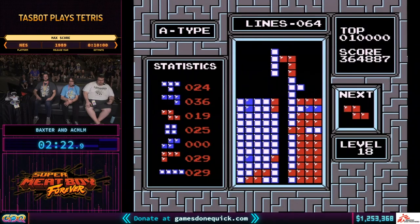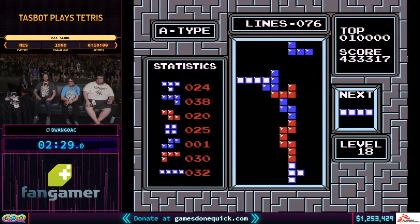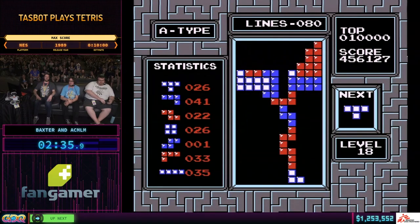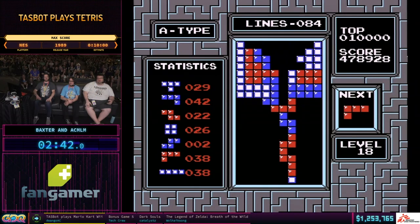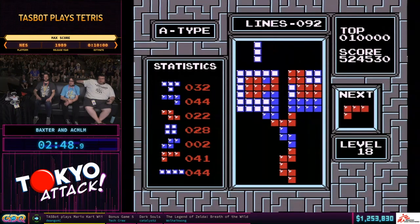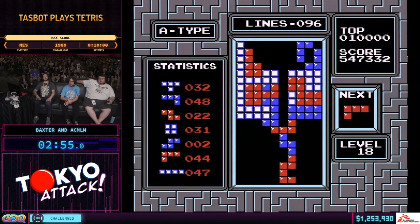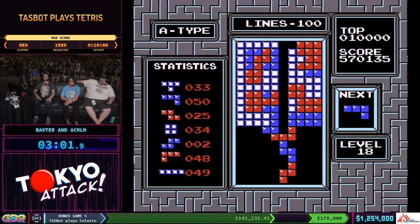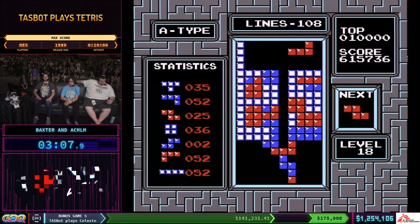The aim here, obviously, is to just get all Tetrises, which is the optimal speed. I've spent years trying to get this score and TASBot's going to do it really quickly. Note the statistics — there's a rather substantial imbalance growing. Those S pieces are just hard to work with in general. We're coming up on the speed increase soon. That's no trouble for TASBot — it's going to roll over at 130 lines, and at that point it's going to be on level 19, which is the fastest speed the devs thought humans could deal with, with pieces falling as if you were constantly holding down.